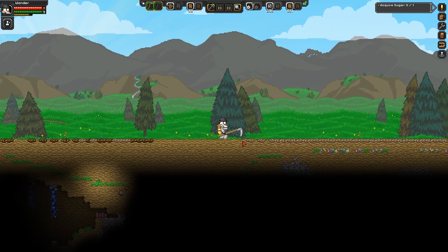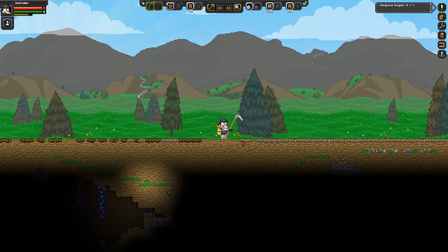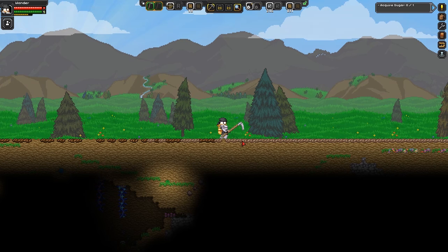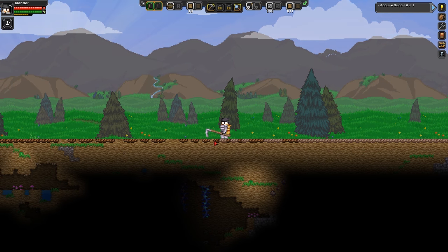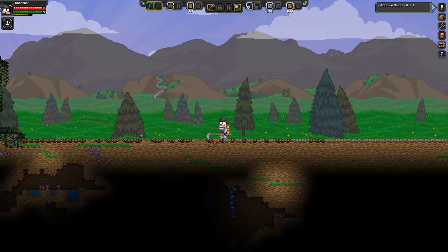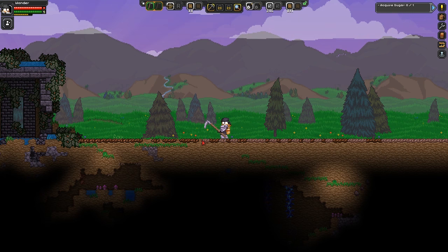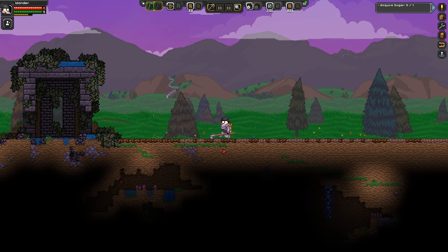Obviously we're going to have to wait for it to rain again, but I've noticed this world rains fairly often. Maybe not as much as a jungle world — I should definitely look to see if there's a better world for that sort of thing. I don't know how long these stay watered, but let's just water all of them. I wish I could do this with a hoe, but sadly it doesn't work.